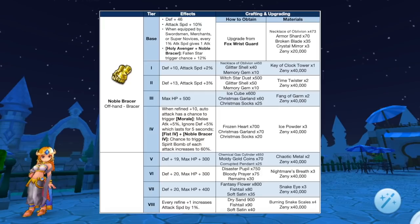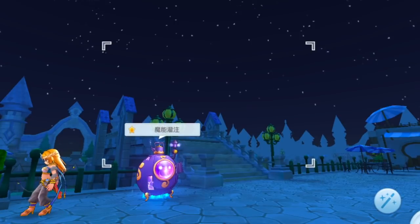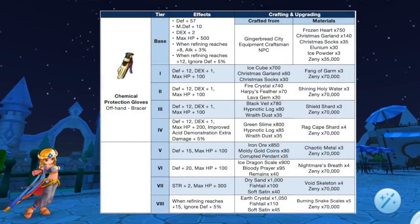Up next we have additional tiers for Noble Bracer, which is the upgraded form of Fox Wrist Card. It can now be upgraded from tier 5 to tier 8 using the following materials. Notably it will grant 1% attack speed for every refining plus 1. A tier 8 Noble Bracer will be used as main equipment for the synthesis of Golden Wrist.